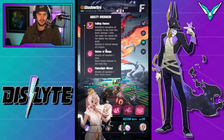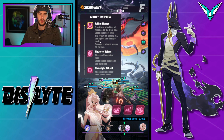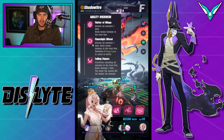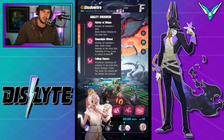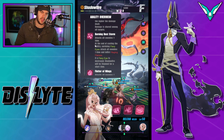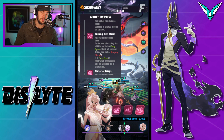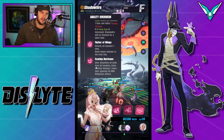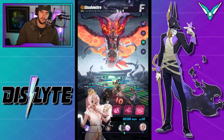His first attack is just going to deal damage to the front row allies — if you've got more, it gets spread out. You want to stack defense because the lower the defense, the higher the damage they will take. Then we've got Flutter of Wings, which is an AoE on everyone. Then Flamelight Wheel, which deals AoE damage to everyone again and summons eight fiery eyes — those are the adds you really want to kill. He'll then attack the front row again, then deal AoE damage, and any surviving fiery eyes will explode and put a debuff on your units that increases the damage they take. Then he does another AoE, and on his final ability he's going to either nuke your team or kill himself — that is the end of the battle.